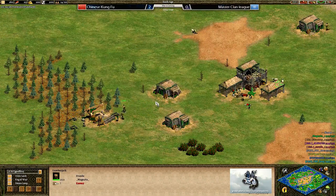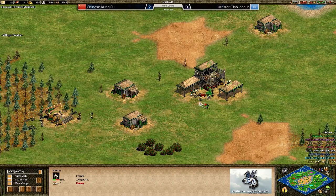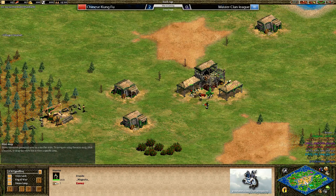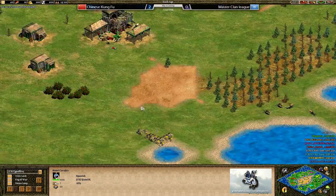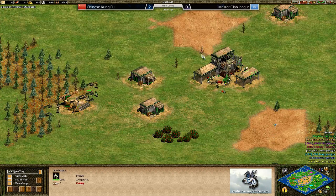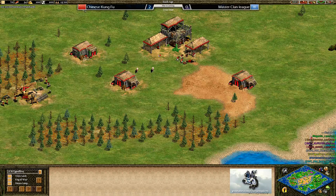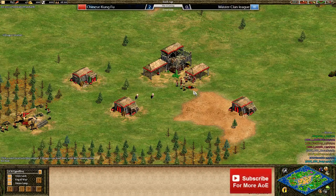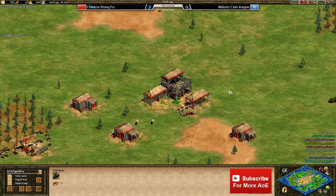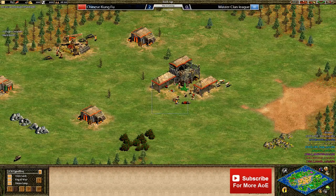Magnata has been putting up the best fight against CKF so far, and MCL are probably fairly happy that he's in the pocket position as the Franks, because they might want to take some high aggression in the centre of the map with those Frankish knights. The other pocket player for MCL is Skrath in red playing as the Celts, and on the south flank in orange we have Grammy playing as the Mongols.